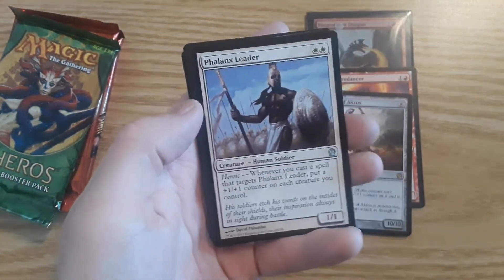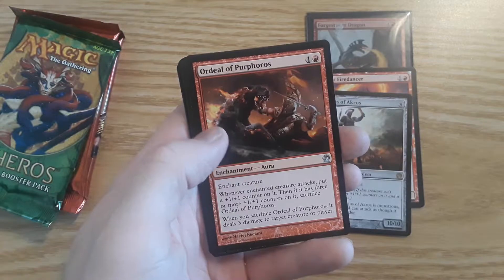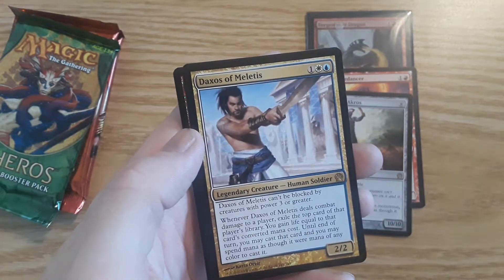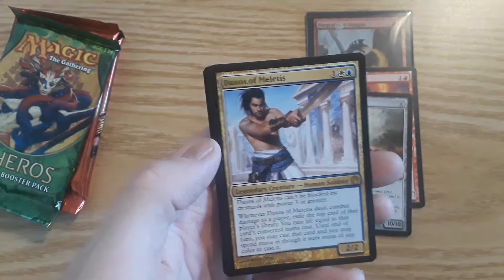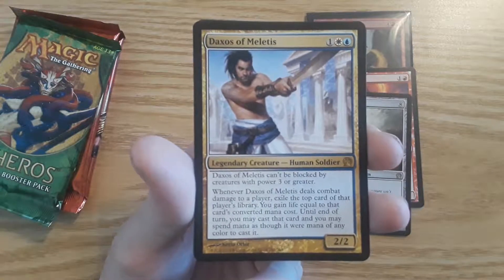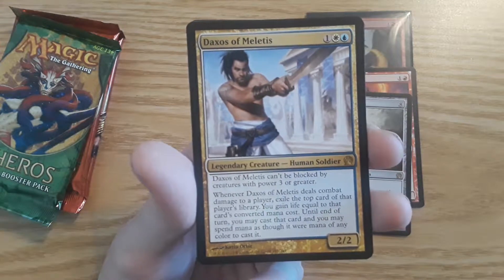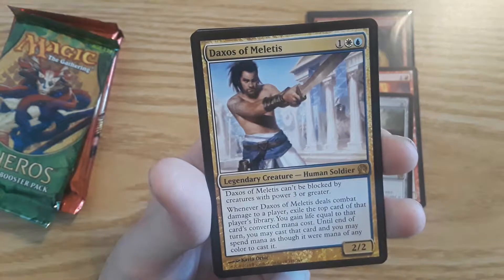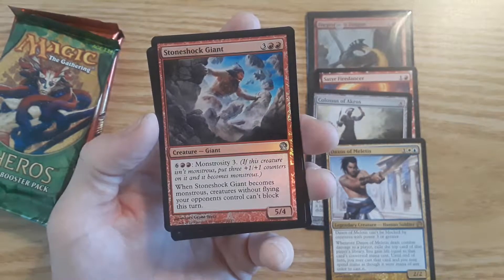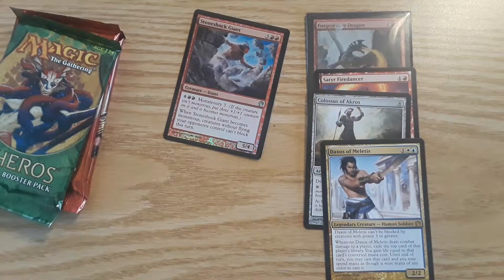First uncommon of this pack: Phalanx Leader, Human Soldier. Ordeal of Purphoros — I guess that's how you'd say that. Cutthroat Maneuver, an Instant. And the rare is a legendary Human Soldier — Daxos of Meletis. Daxos of Meletis can't be blocked by creatures with power 3 or greater. You can read the bottom because that is a book. That's pretty cool. And we also have an uncommon foil: Stoneshot Giant, a 5-4 Giant creature with Monstrosity. Pretty cool.